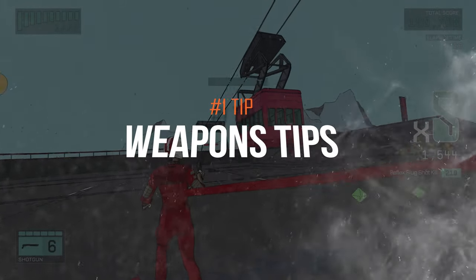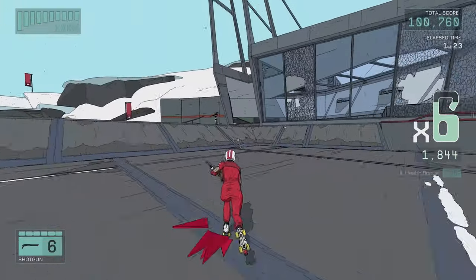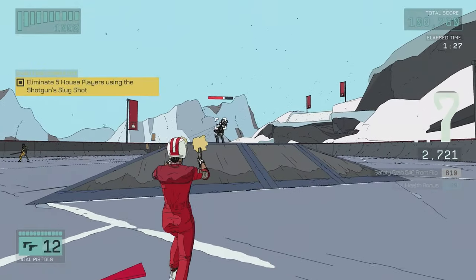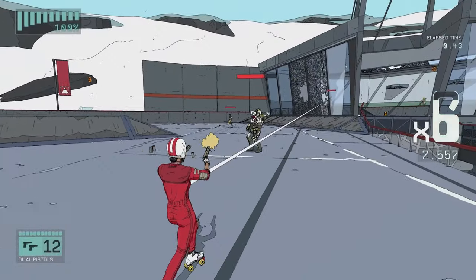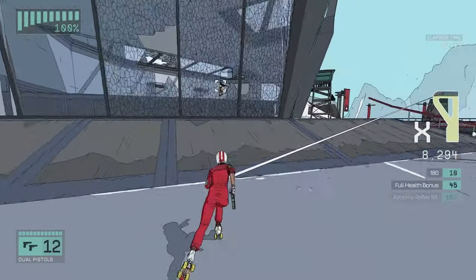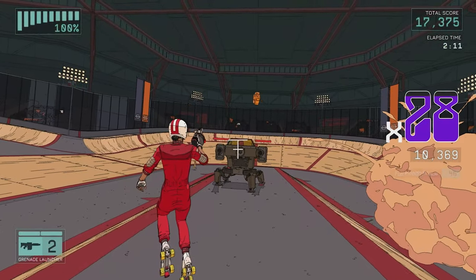As people will be skipping through the video, I'll provide some key tips and tricks now to help with your completion. There are some weapon-based challenges and achievements, but apart from those I would recommend using the pistols and the grenade launcher for the most part. The pistols are good for taking out pretty much all of the enemies apart from the riot guards and the mecha brute. Instead of holding the right trigger to shoot your pistols, tap it and you'll shoot a lot quicker, and you'll be able to kill enemies before they teleport away or put their shield up.